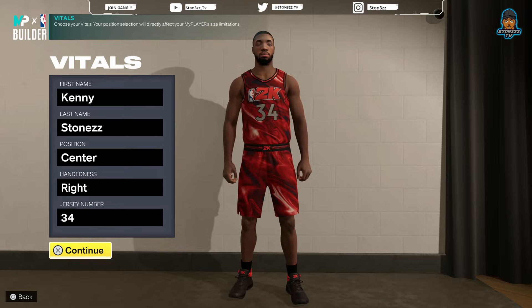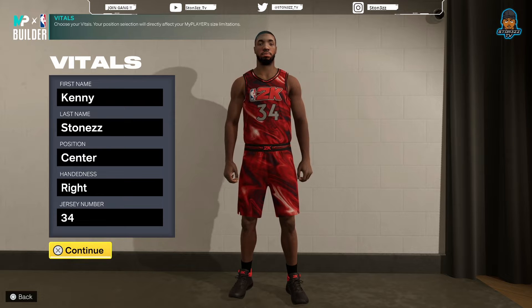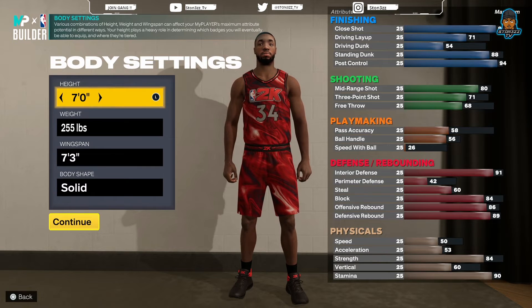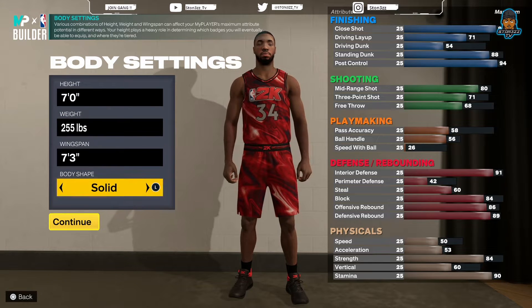We got that Hakeem Olajuwon replica build for y'all today. For the vitals, you want to go ahead and put your player at the center position, right hand, jersey number 34 — name never matters. Height: seven foot, weight: 255, wingspan: 73. Body shape: solid. Body shape matters, so use the body shape I'm showing you guys in the video.